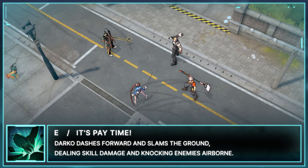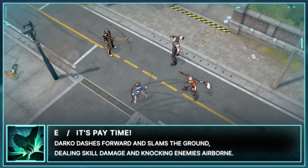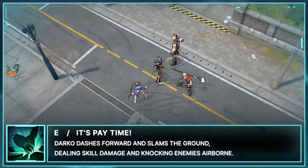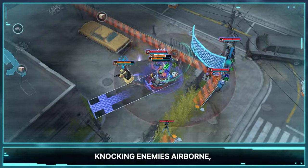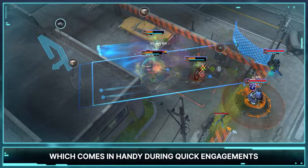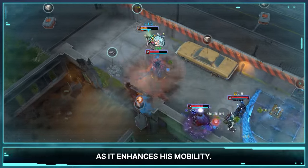E: It's Pay Time. Darko dashes forward and slams the ground, dealing skill damage and knocking enemies airborne. Darko can dash to a designated area, knocking enemies airborne, which comes in handy during quick engagements, and is useful for going over obstacles as it enhances his mobility.